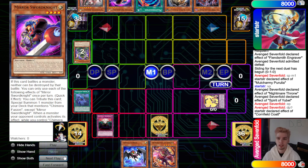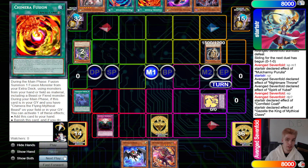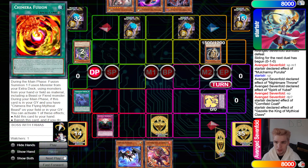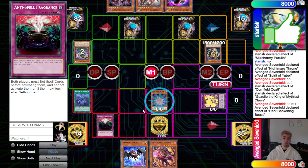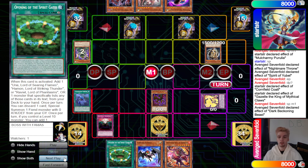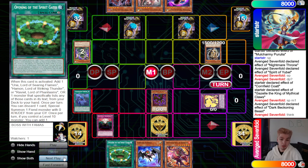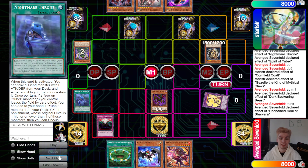They go main phase: Cornfield into Sword Knight, then normal summon Gazelle. Gazelle effect grabs Chimera Fusion, set and pass. We draw Dark Beckoning Beast. Main phase: normal summon Dark Beckoning Beast, effect grabs Opening, but we can't use spells under Anti-Spell. So Shavara pops Phantom of Yubel to get Nightmare Throne back.